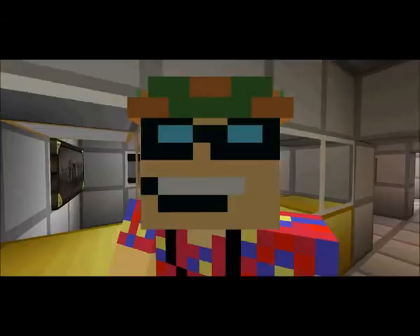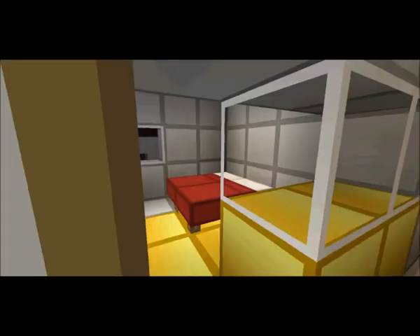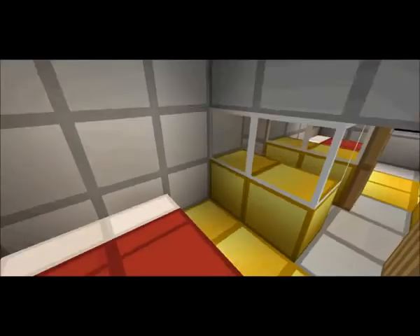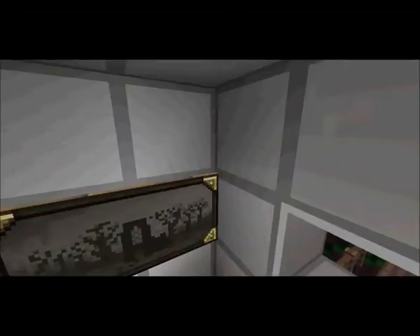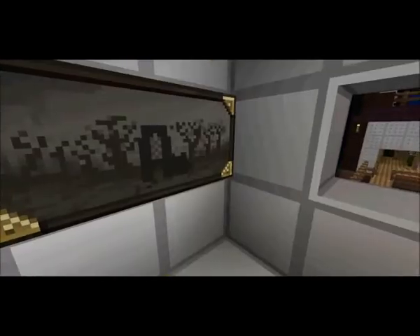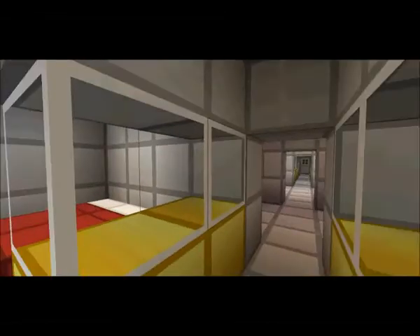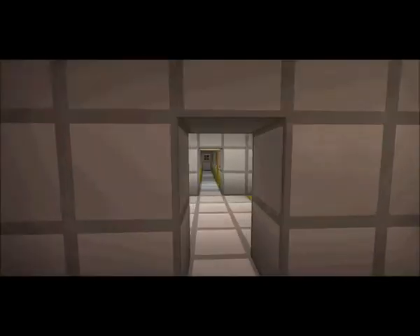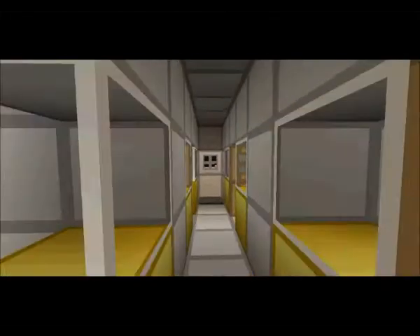The VIP suites are a little less cramped — more space and more stuff. They have more space and a bigger TV. So if you go through the VIP suites, then you reach the cockpit.